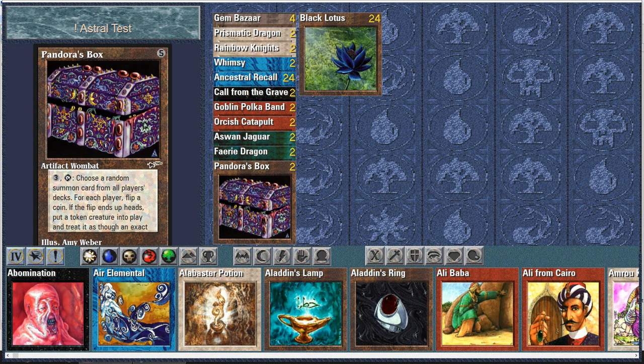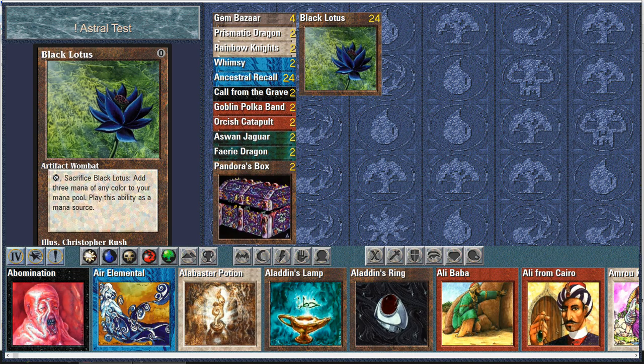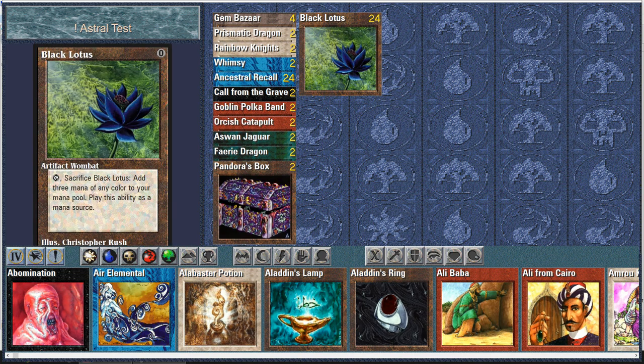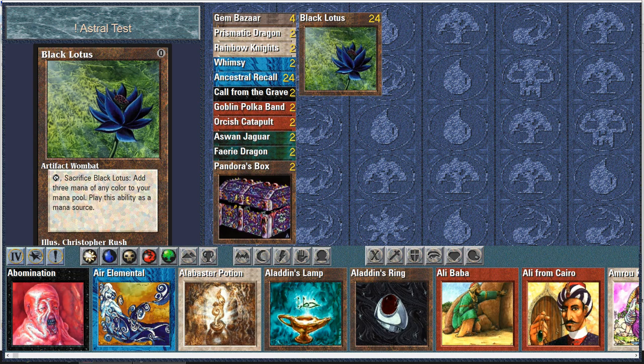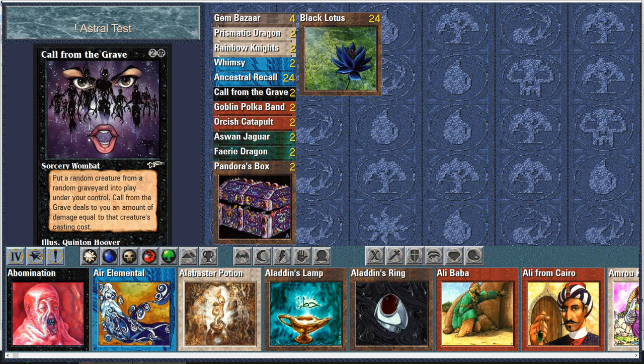I want to talk about these Astral cards — first let's take a quick look at them and then we'll see them in action, because there are many interesting things to discuss. First of all, there's amazing compatibility here. The game is more than 24 years old and it's running without any emulation or virtual machine. There are a couple of bugs though — for example, the card types are not displayed correctly. Black Lotus says 'artifact wombat,' Pandora's Box is also 'artifact wombat,' and sorcery is 'wombat' just like instant.